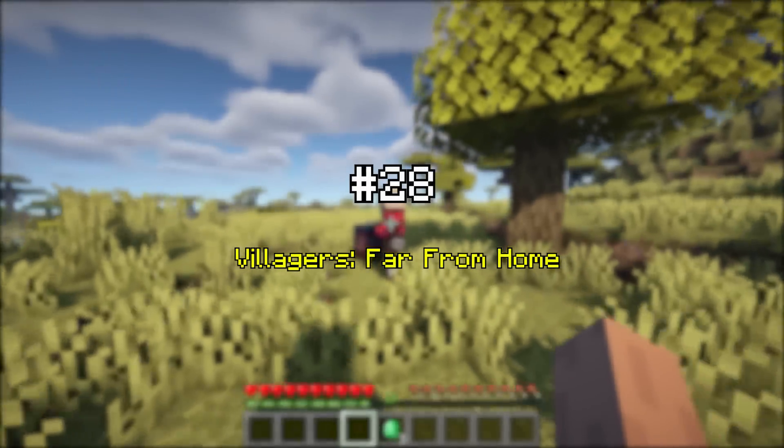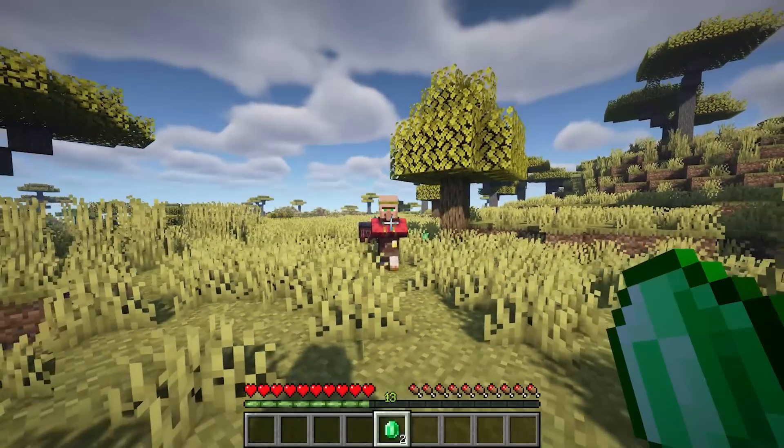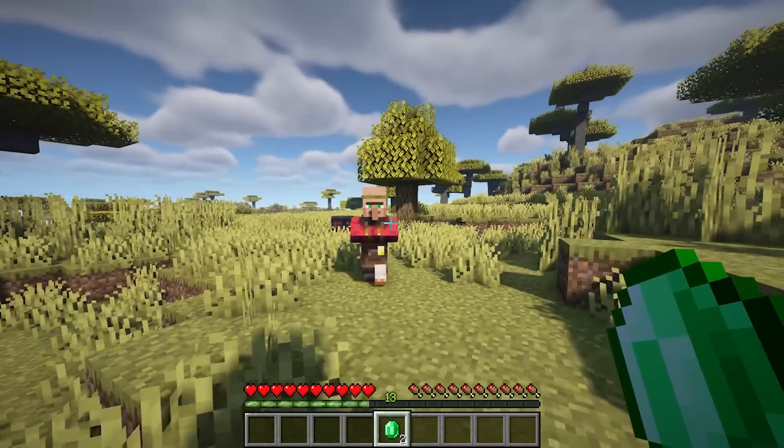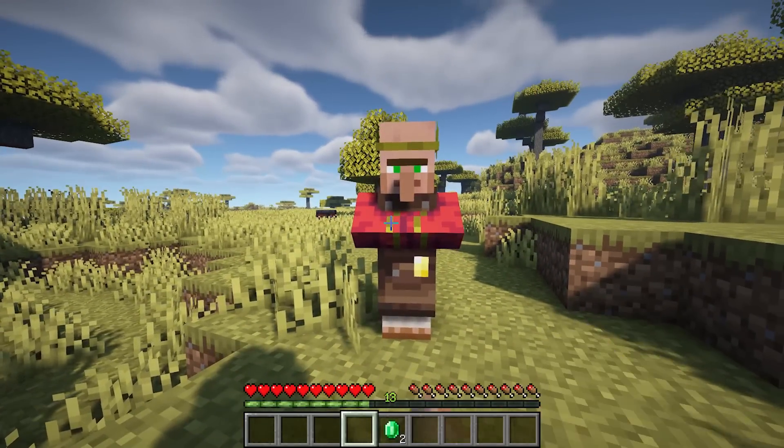Villagers Far From Home allows you to shift-right-click a level 3 villager while holding an emerald to get him to follow you. Shift-right-click without holding an emerald and he will stop following.